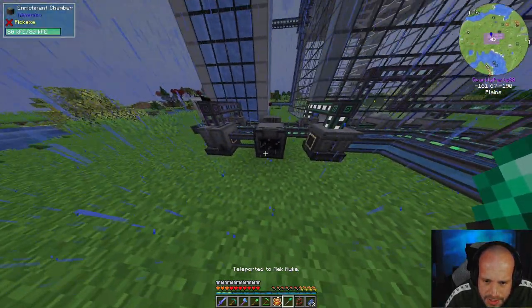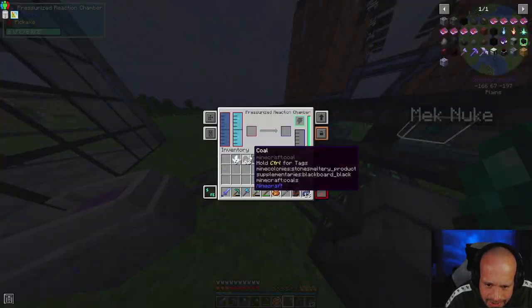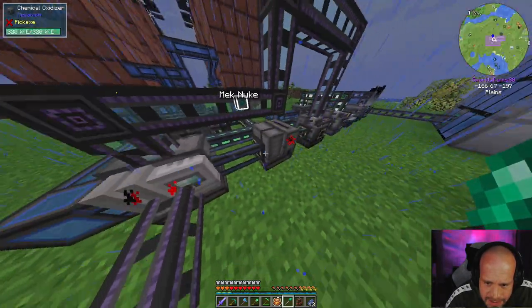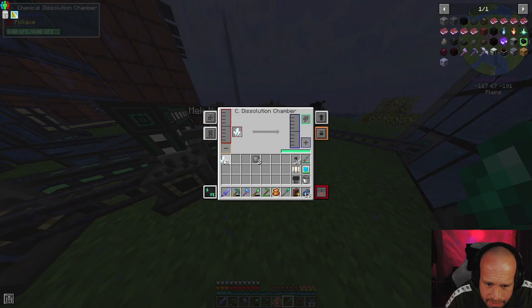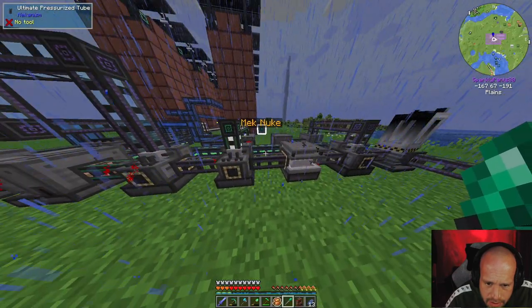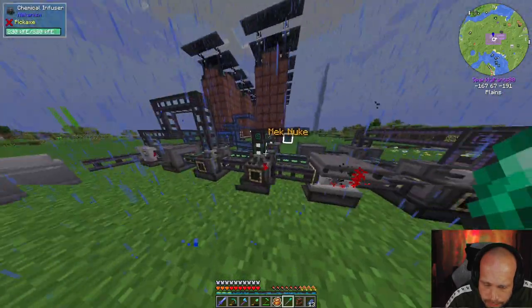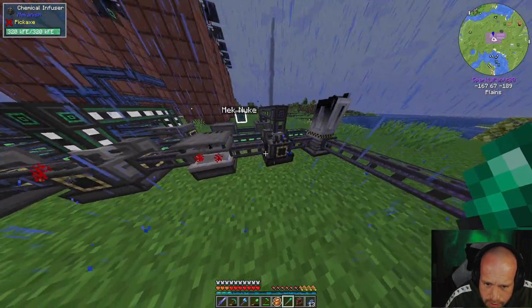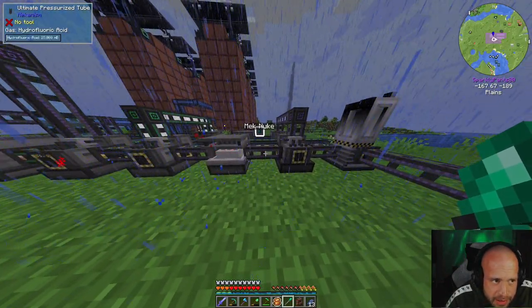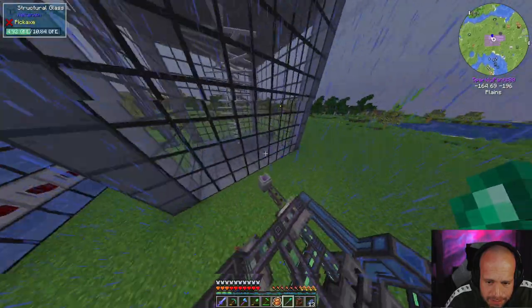We're just going to get the prerequisites going, so we've got coal. Coal goes in there - look how fast this runs now. What we're doing here is creating the hydrofluoric acid, so that's filling up the pipe. And then we just need the uranium hexafluoride.